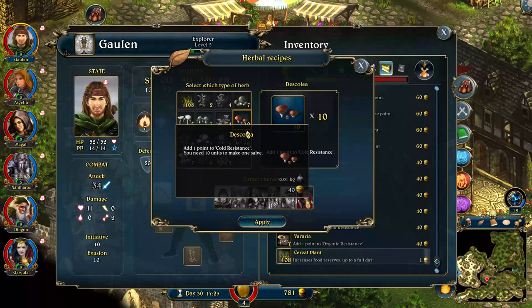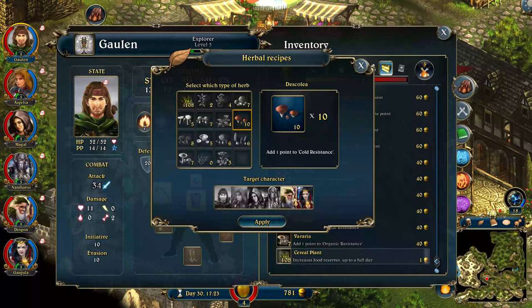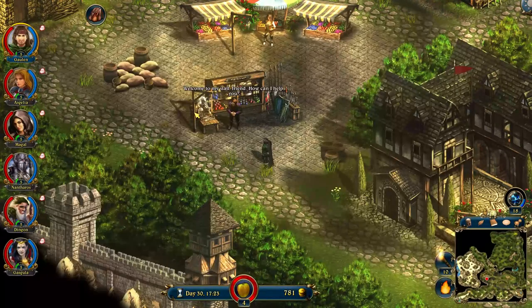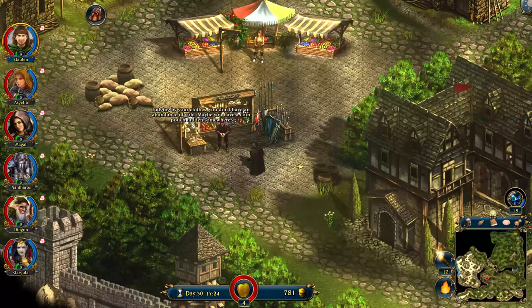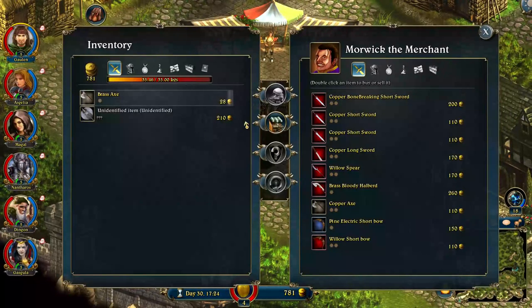Are we still overweight? Yes. What's this do? Cold resistance? This guy needs all the help he can get. Let's get some cold resistance in him. Nothing else? Alright. Now I hear tell that in the shop, there's a button to identify items - so maybe it's one of these things, which I didn't even know existed until just now.